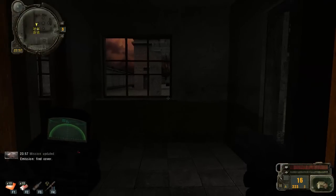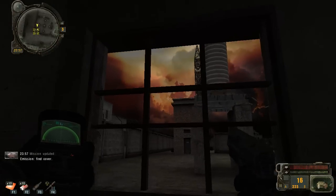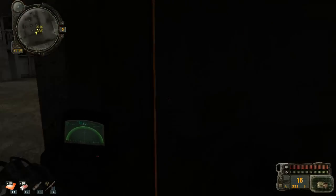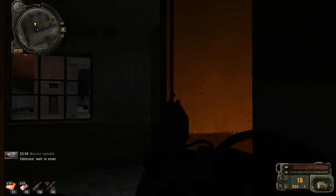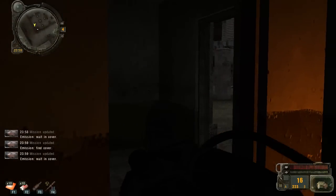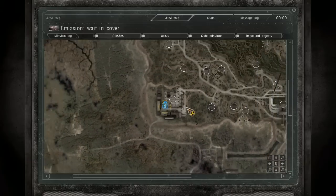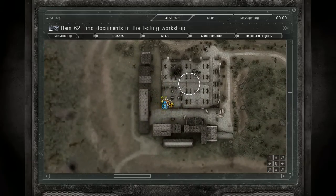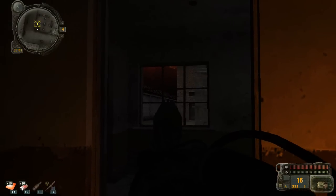Welcome back, folks, to yet another exciting episode of Call of Pripyat Complete Edition on Master difficulty. We are in the Iron Forest, which is where we are supposed to go to find the documents about item 62.